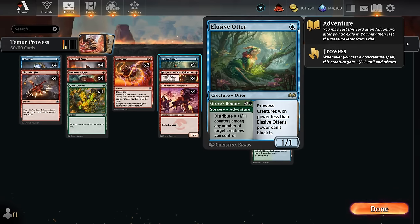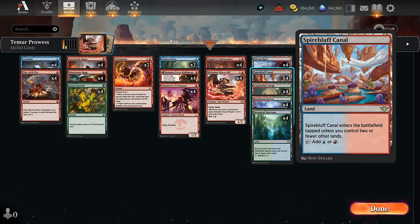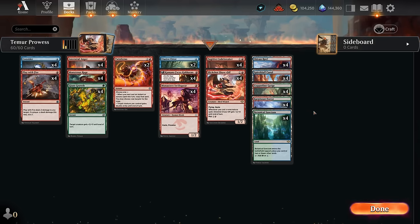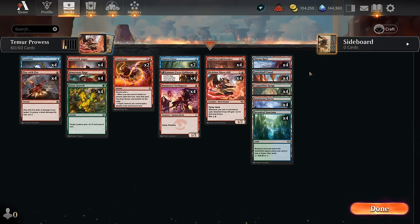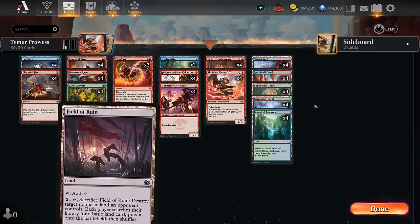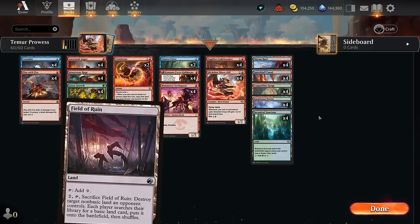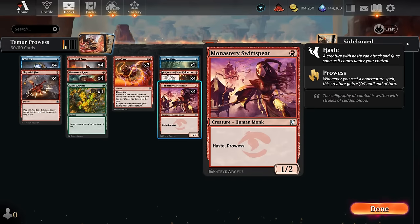Part of why this deck is now possible in standard is thanks to some of the new dual lands in the mana base. We've got eight new fast lands — Spire Bluff, the blue-red fast land, and Botanical Sanctum — so these allow us to curve out much better without playing a bunch of Thran Portals and other tapped lands that get in the way. I'm not even playing a basic land since the deck is usually fast enough that cards like Field of Ruin don't really factor into the equation.